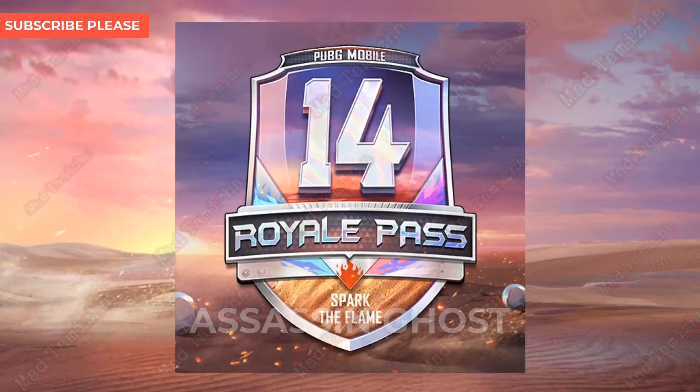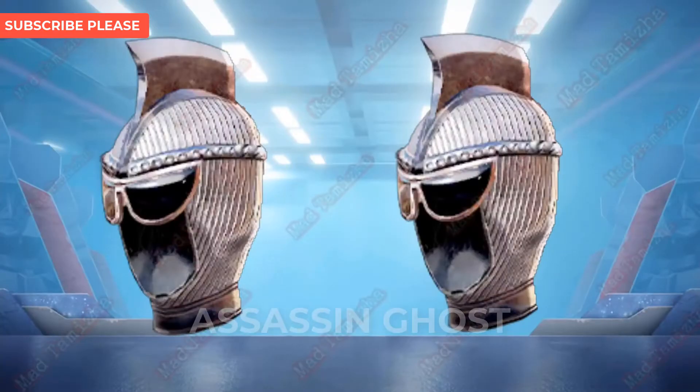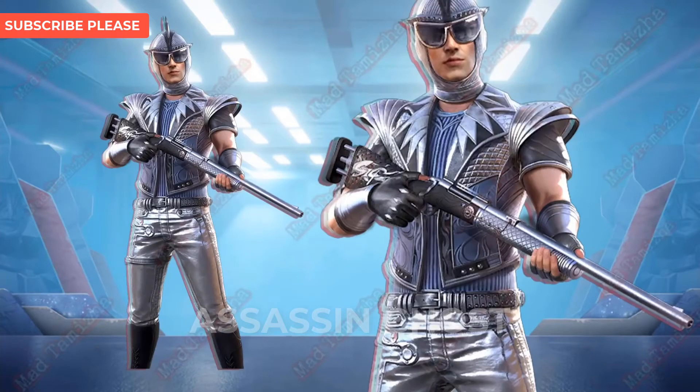Now let's talk about the Season 14 logo — it says 'Write the Frame' or something like that and it looks fantastic. Now let's go ahead and talk about the skins which we get when we level up. For example, when we go to platinum we get a skin, when we go to diamond we get a skin, and when we get to crown we get a skin. As you can see, this skin looks fantastic — it's like a diamond-plated version of the skin.